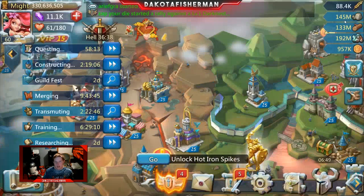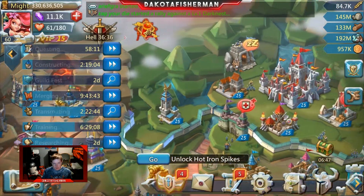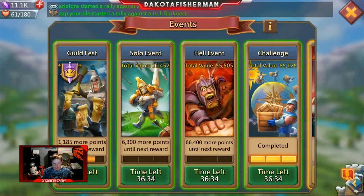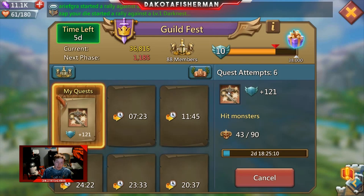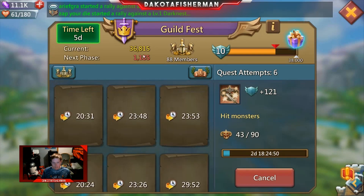Guild Fest is going on and this is by far my favorite quest to do. It's a three-day long quest — all I have to do is 90 monsters, which fortunately Code C6 makes incredibly easy. And it's 120 points.